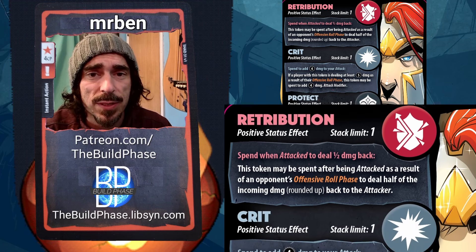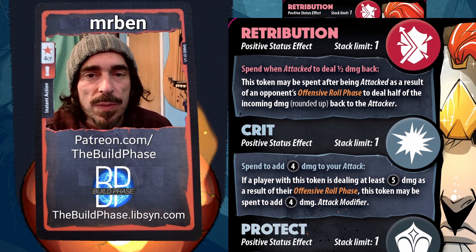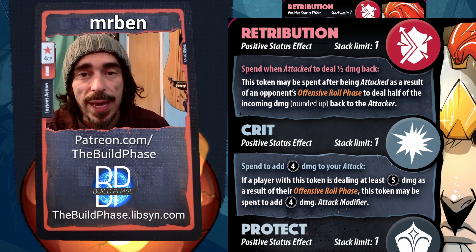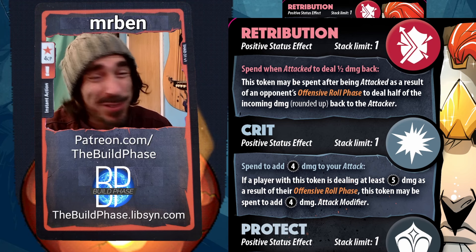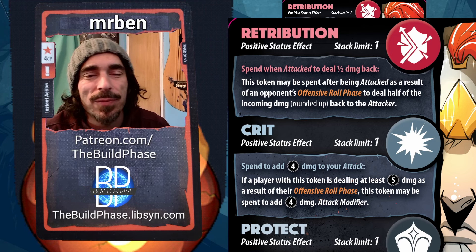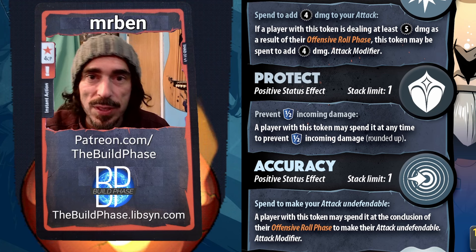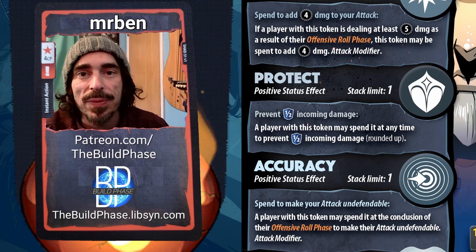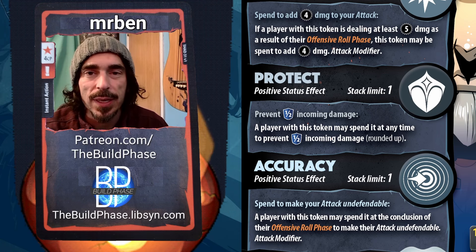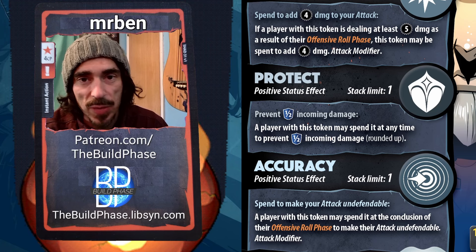Anything that slows the game down and makes the Paladin able to see more cards and stretch the game out longer is what we want. Retribution has a stack limit of one. We'll revisit that theme repeatedly. Next is Crit — also stack limit one. If your attack deals at least five damage, you can spend it to add four more. It's an attack modifier that feels like a 'win more' at basic analysis.